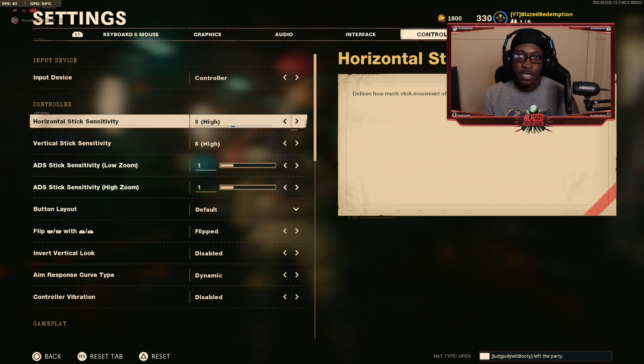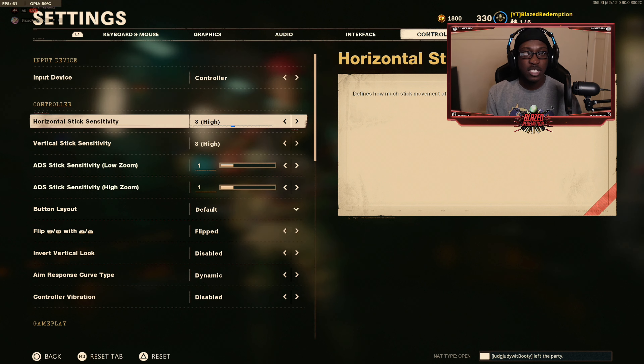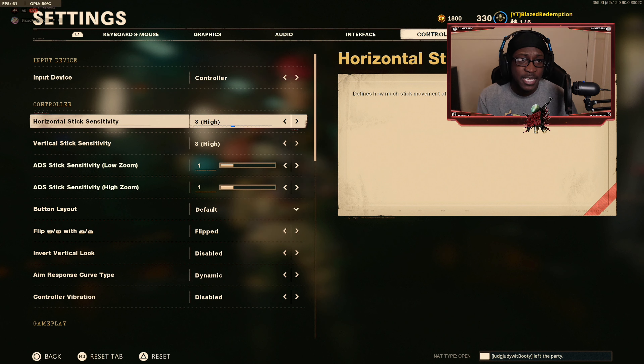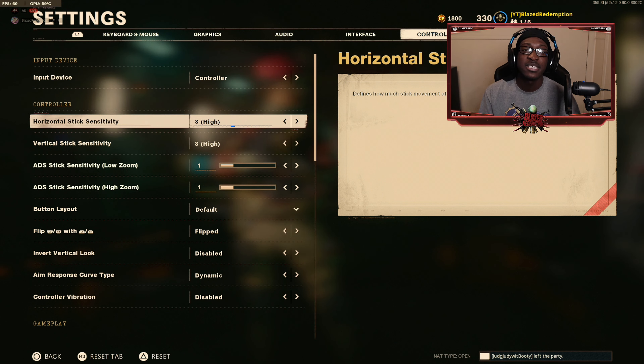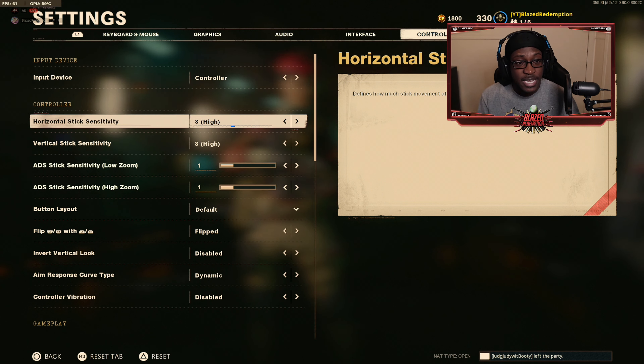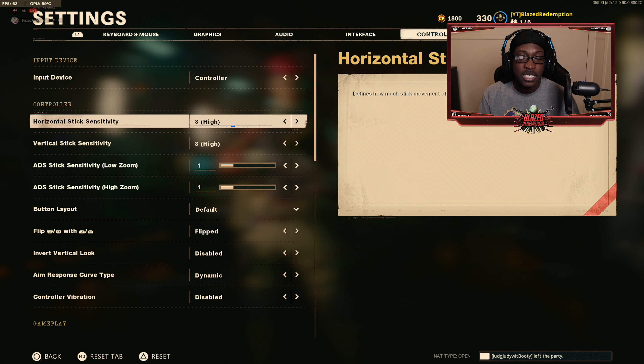It works perfectly fine and allows me to turn around fast if enemies are shooting me in the back, and move fast while sliding. If you're a lower skilled player, I recommend running a six sensitivity so you can control it a little bit easier. The eight sensitivity is one of the higher sensitivities in the game, so try out six or seven to see if that helps improve your accuracy.